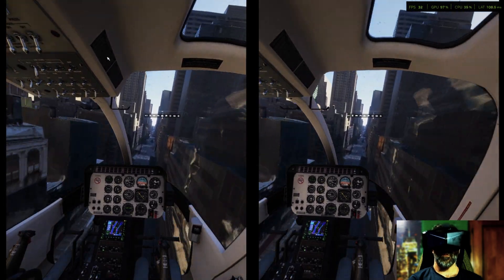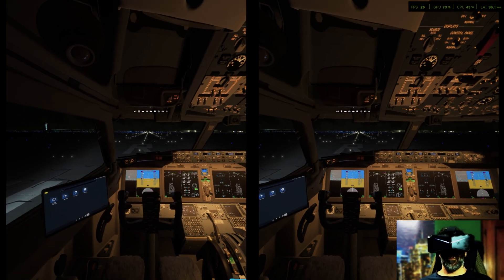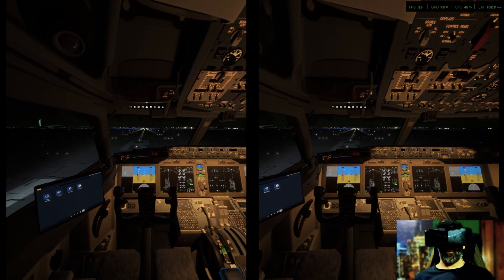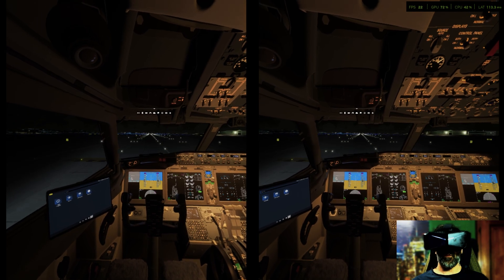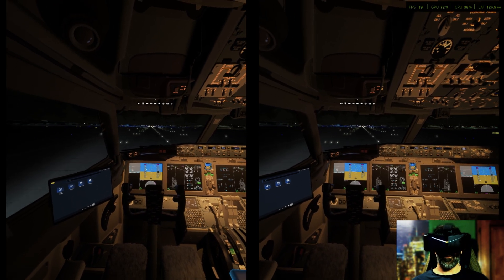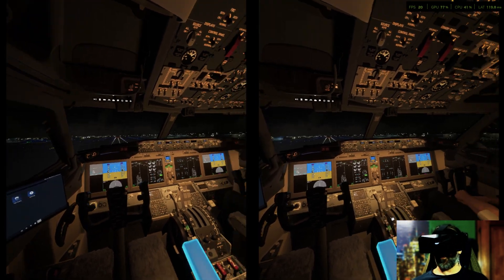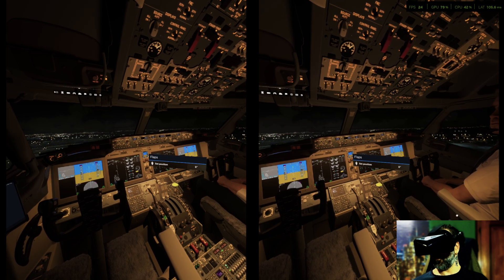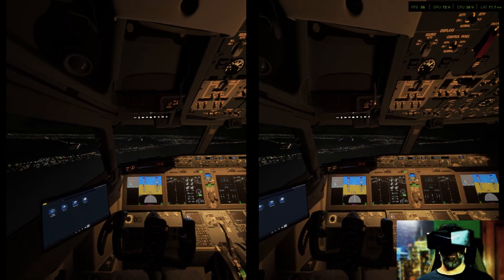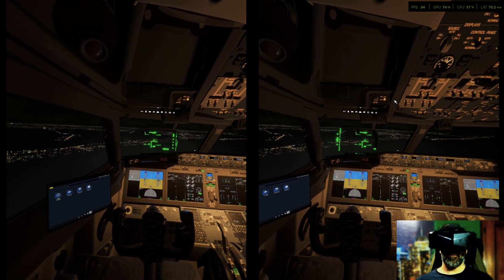Now let's test one of the most demanding scenarios in terms of performance. We are inside the Boeing 737, lined up and ready for takeoff at JFK airport. I honestly don't think you could find a more resource-heavy situation than this — high-density scenery, detailed aircraft systems, traffic, etc. As expected, the frame rate is quite low, but surprisingly the experience is still very playable. Performance really depends on the aircraft and the location, but overall it's still a very enjoyable experience. Right now I'm getting around 40-50 frames per second on the ground with the 737. With the Bell, I was getting between 60 and 70. Keep in mind that I'm recording the video while flying, so a few frames per second are likely being used for that as well.